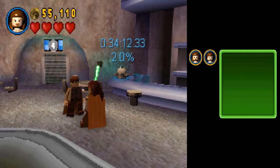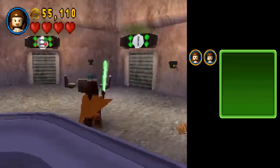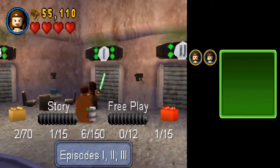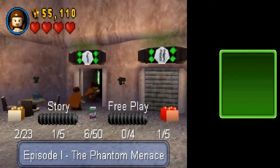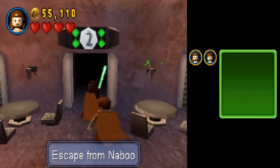Hey, welcome everyone. I'm making Coco and yeah, we are doing this again. That's all you need to know. Let's head right into Episode 1 The Phantom Menace, Chapter 2: Escape from Naboo. Let's go.